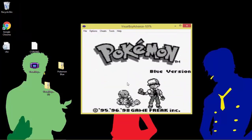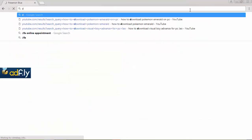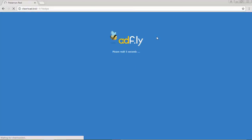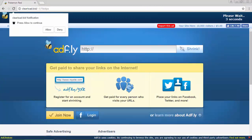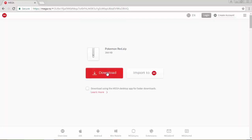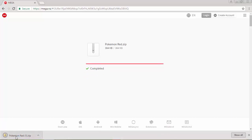That's Pokemon Blue. Now I'm going to show you Pokemon Red too, just in case you want to play Pokemon Red instead. Same process — click Skip after waiting five seconds, the circle will load, then click Download and the bar will load and complete. There's the Pokemon Red.